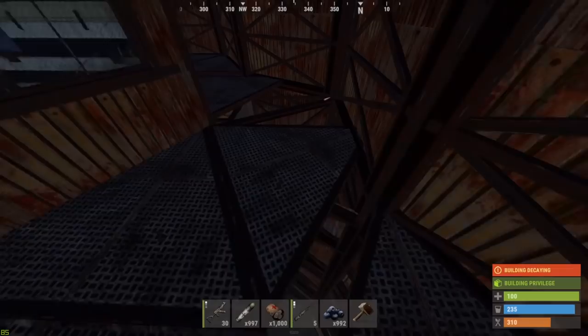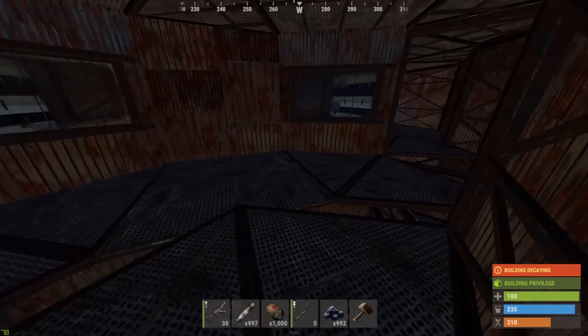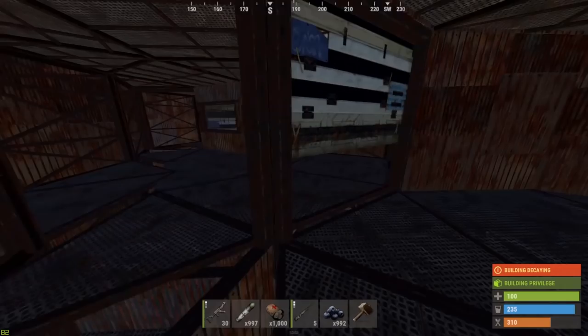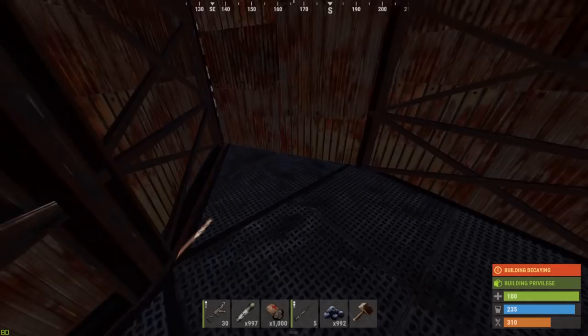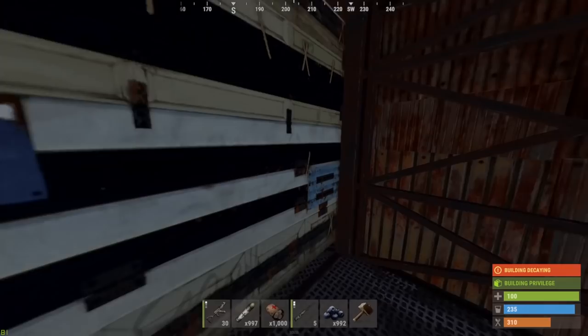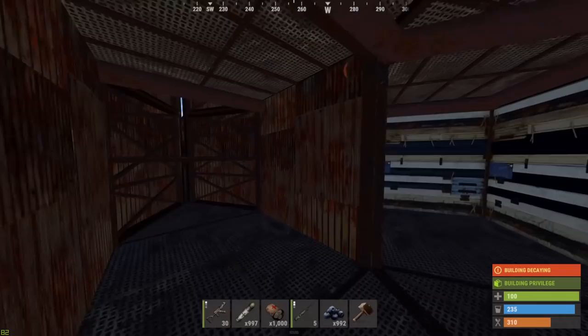Something I've learned in recent wipes: if you can funnel raiders into a smaller area it gives you so much more advantage. Having the peak down floor and below segmented into different areas is very strong because in an online raid, raiders will never try to blow your entire inner peak downs — it's unreasonable. There are four bedrooms here behind one garage door, placed so nothing can be splash damaged. How you fill up the bedrooms and how many you have is purely up to you.